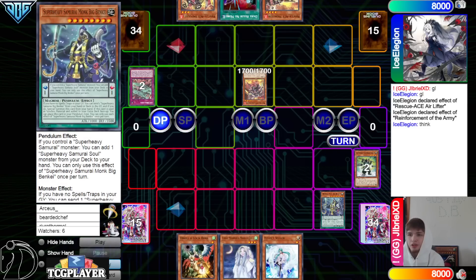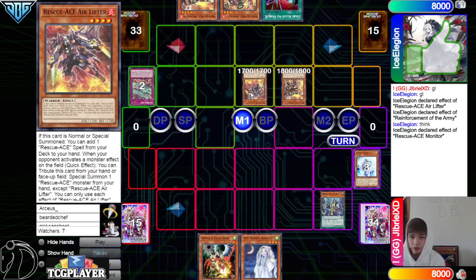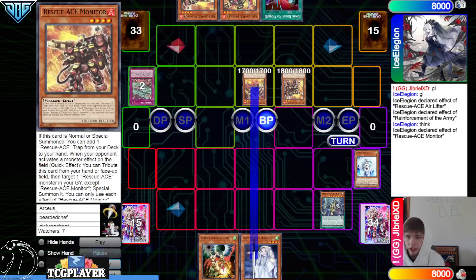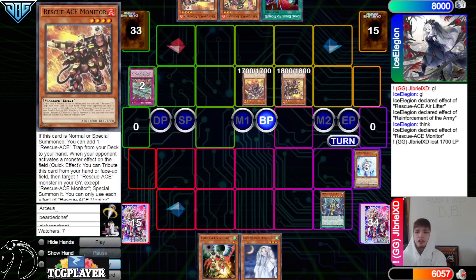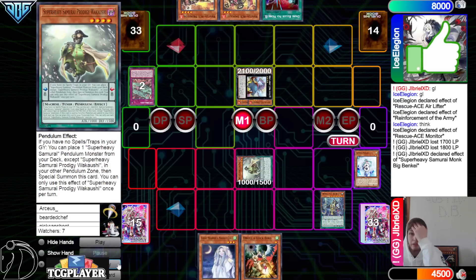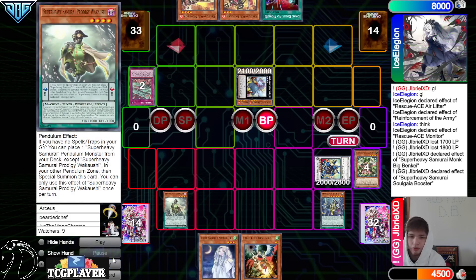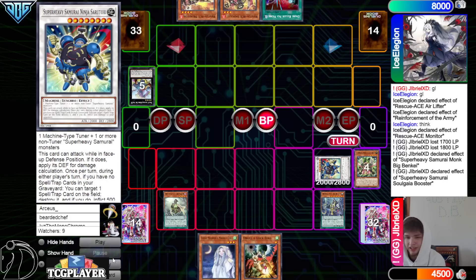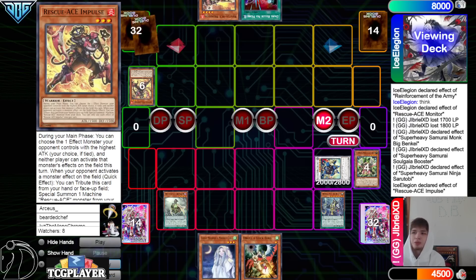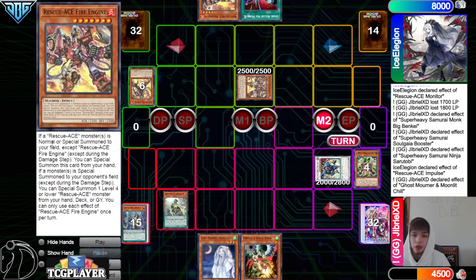They just pass. Draw into Monitor, then normal summon Monitor and activate the effect to search — DB Valors that too, shutting it down. Now into the battle phase: attack, attack. I'm not the most familiar with Rescue Ace cards, but they are getting some very nice support coming soon. DB draws Prodigy, normal summons, Biggis Banky effect grabs Soul Gaia, equips Soul Gaia, unequips to go into the Ninja Synchro, and then attacks over — this can attack in defense position.